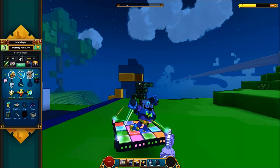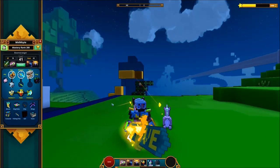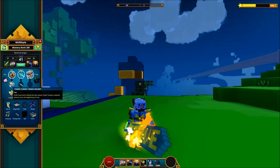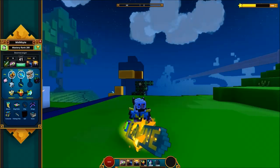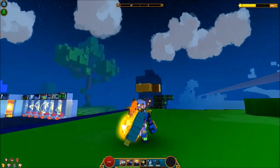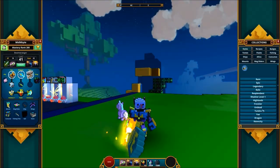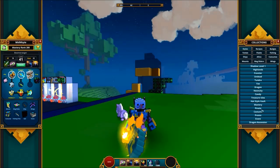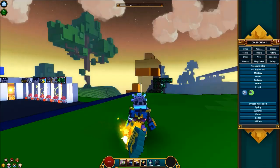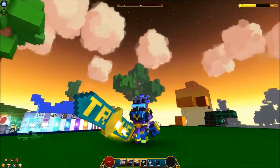First I'm gonna show you guys all the goodies and then I'm gonna let you know how to collect everything. The first two things we're gonna talk about are the helmet styles. The first helmet style is called the Turbo Turkey Crash Helmet, and the other one is called the Gobbler Gabbasette. Not sure on the pronunciation, but this one looks super awesome — it's kind of like a shadow turkey helmet, really cool looking.